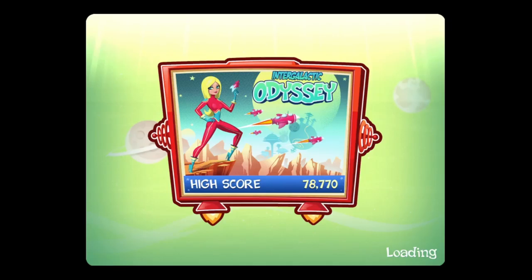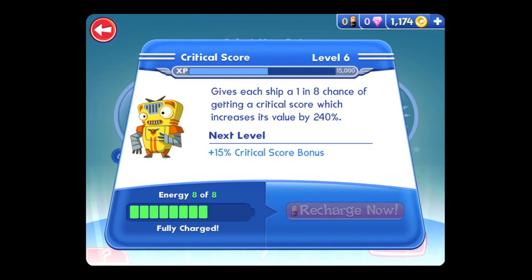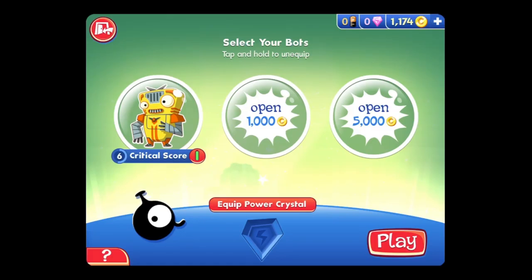We're going to try the Intergalactic Odyssey. My robot sidekick gives me critical score points, and if you tap the eye icon it shows whether he's fully charged. The power crystal gives him more experience. You can pay coins to have more than one robot, and unlock more by earning money.